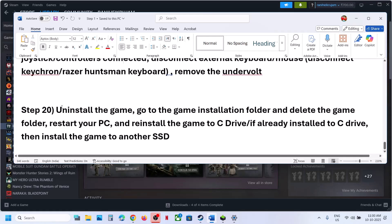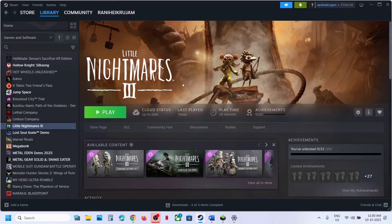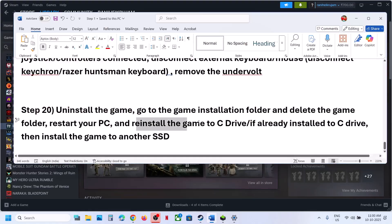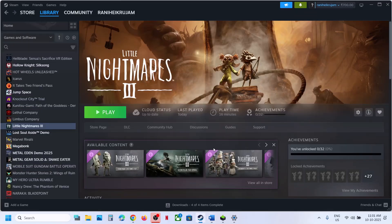The last step is to uninstall and reinstall the game to a different drive. If nothing is working, uninstall the game. After uninstalling, go to the game installation folder and delete the game folder. Restart your computer, then install the game to the C drive. If the game is installed to the D drive, E drive, or any external drive, try installing it to the C drive and check. If the game is already on the C drive, try installing it to another SSD. One of the steps shown in this video should help you run the game successfully on your Windows computer.